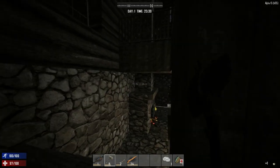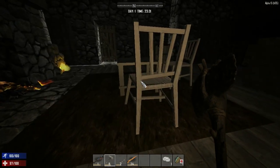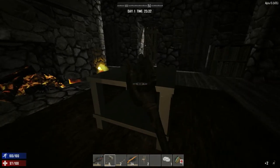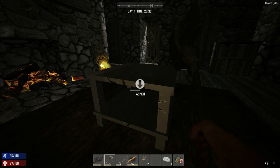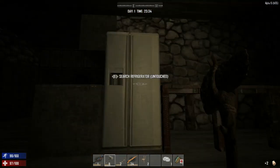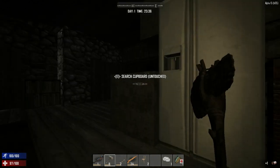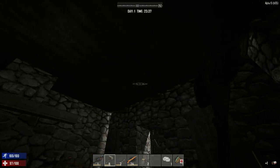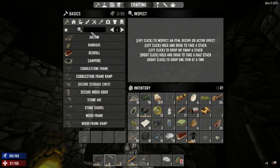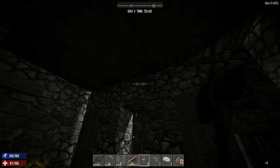We'll pick up this wooden chair. We don't need this table. The refrigerator is going to be useful. Let's make a secure storage chest here - craft, perfect. We'll put it up here on the wall, left click - I hate this, it should automatically orientate itself to the wall. Bam, we're just going to dump everything in here.